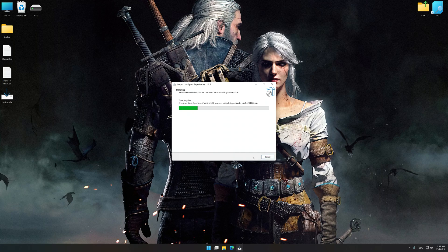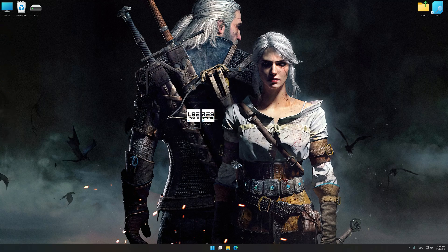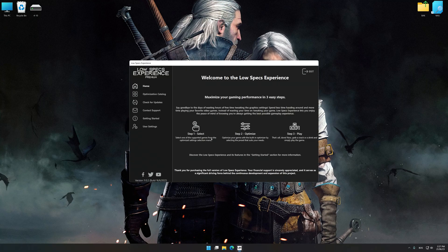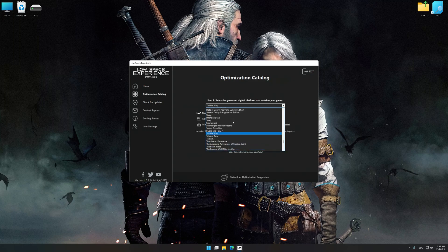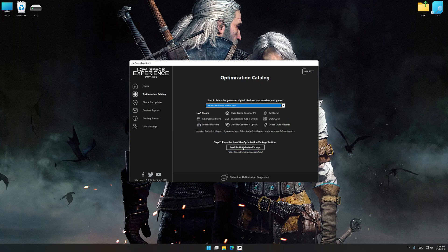First of all, start the installation process for Low Specs Experience. Once the installation is complete, start it from the newly created Desktop shortcut. Now select the optimization catalog, select the applicable digital platform, and then select The Witcher 3 Wild Hunt Classic from the drop-down menu.